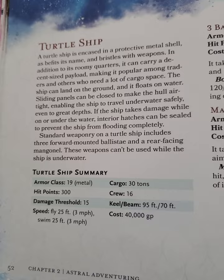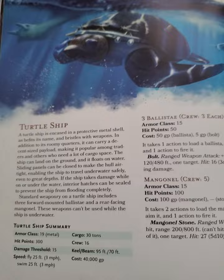Its AC is 19, which is insane, and it's also got 300 HP. Fly speed is a little bit slower at 25, and same with its swim speed, but it's still a massive tank basically.